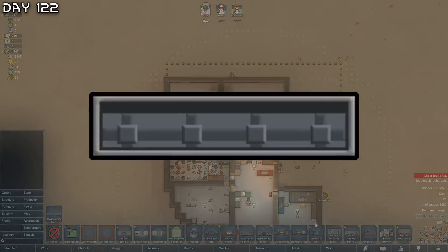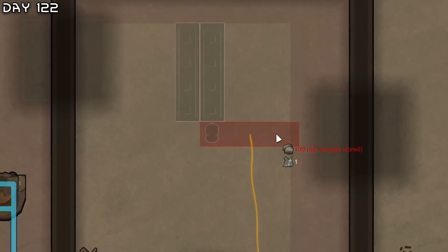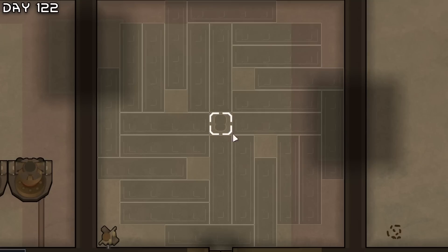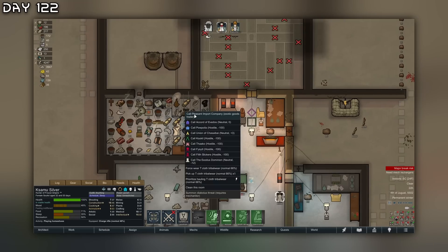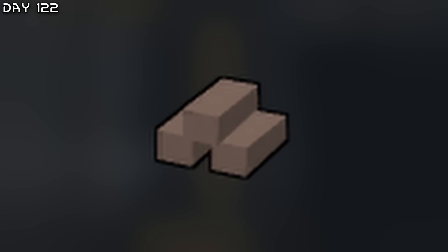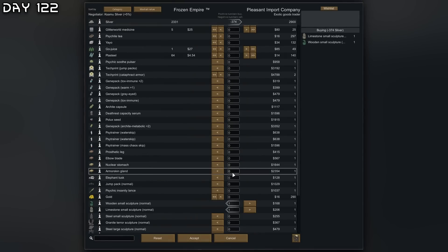I need hydroponics right now. For the perfect hydroponics placement you want to go one-two, one-two, one-two, and like a shuriken you want to go one, two, three, four, and then just like this - this fits perfectly. Pretty good. We're simply going to get a few hydroponics up. I also need to trade with the exotic goods trader - one other way to get stone blocks is by buying sculptures and deconstructing them.